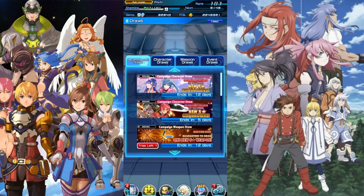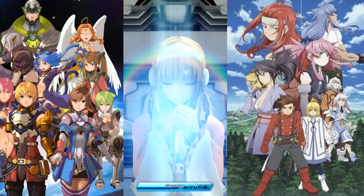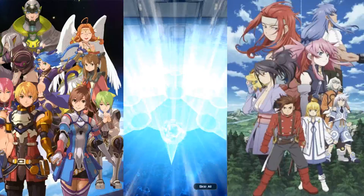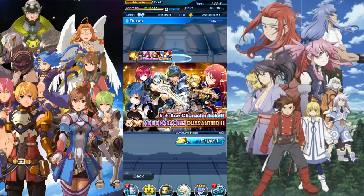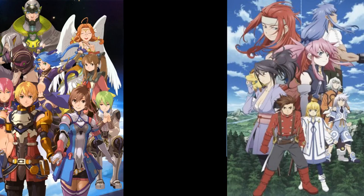I have an ace ticket — we'll give it a try and see if we can yolo Maria from this ace ticket. We got Ashton! I'll definitely take Ashton — I don't have him. It's actually kind of ironic that I pull Ashton since the Tales of the Rays x Star Ocean collab is still going on for a couple more days and I actually pulled the Ashton equivalent over there.